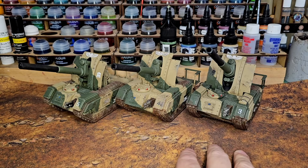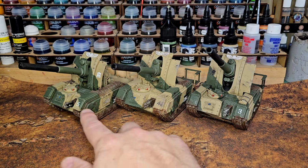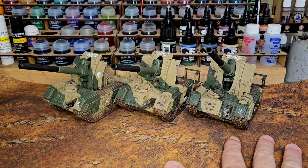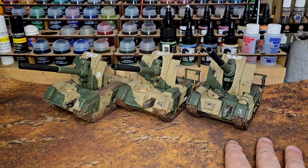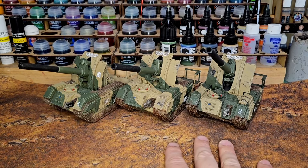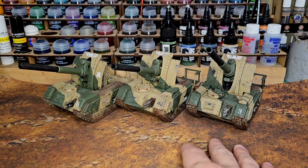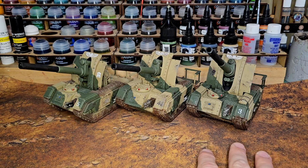Next we have the heavy bolter and heavy flamer options — those are pretty typical. Whether you want your 12-inch ignores cover torrent or your sustained hits one heavy bolter, you have two options for the hull-mounted weapon. You can also take hunter-killer missiles if you want, which are 48-inch range, one shot, hitting on fours, strength 14, minus six, D6 damage — but it's only one shot per game. For melee weapons, those are just your armored tracks at three attacks, hitting on fours, strength six, no AP, one damage. Pretty typical of standard guard vehicles — maybe plinking off a wound here or there.